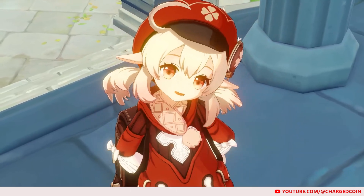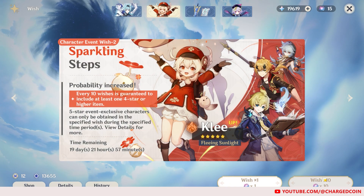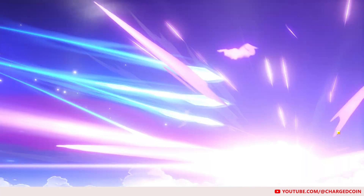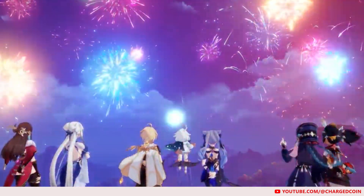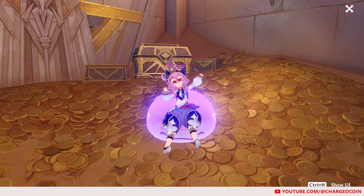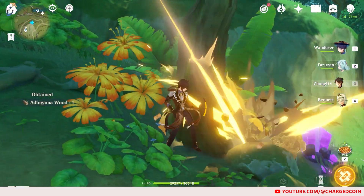In Genshin Impact, to get a character that we met in the story, we will first need to roll for the character using Primogems that we obtained from our journey, or purchased with real-life cash on the gacha banners. As Genshin Impact is a gacha game after all, it is not always possible to get all of the characters in-game, unless you are a whale or a very lucky free-to-play player. Primogems literally do not grow on trees after all.